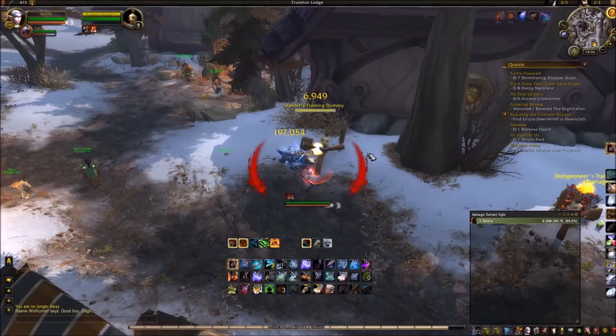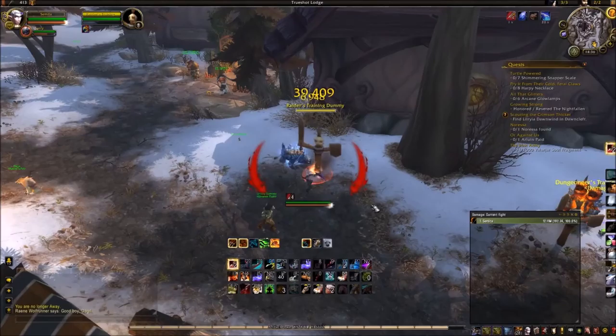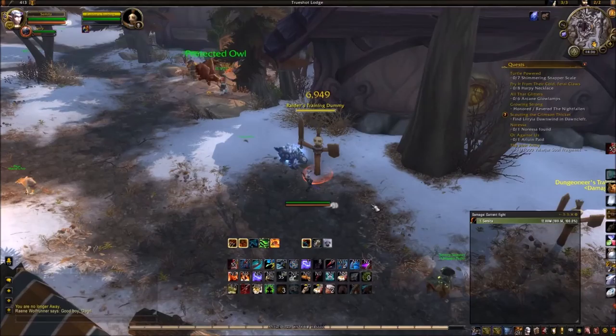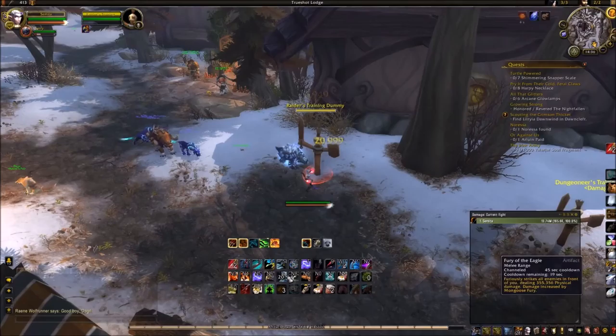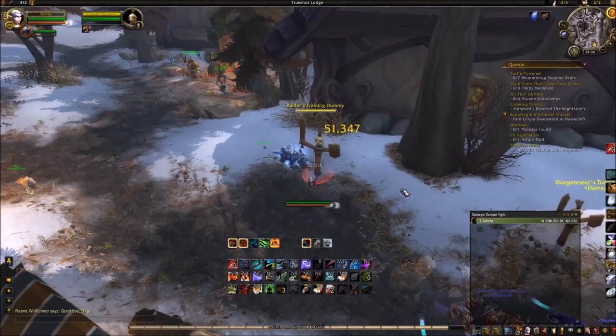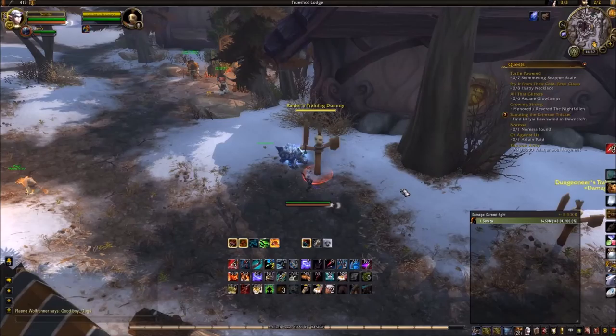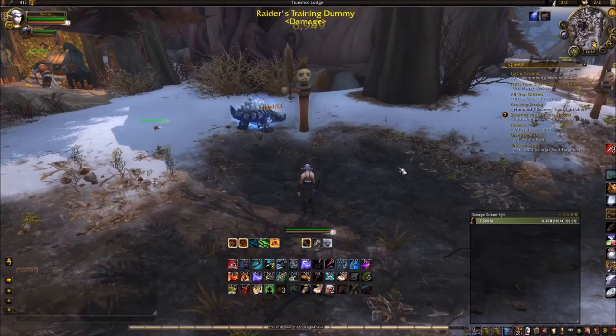That's the basic starting rotation. From there, when you hit six Mongoose Bite stacks, especially if you run out of charges, you'll do Fury of the Eagle. If you have any charges left after, you just use those. A good thing to do is wait until right at the end of the buff — say there's a couple seconds left — then do Fury of the Eagle. Hopefully by the time Fury of the Eagle is done, you will have a charge of Mongoose Bite. So right at the end of the channel, you want to press Mongoose Bite — it will cancel Fury of the Eagle and do a Mongoose Bite with the six-stack buff.